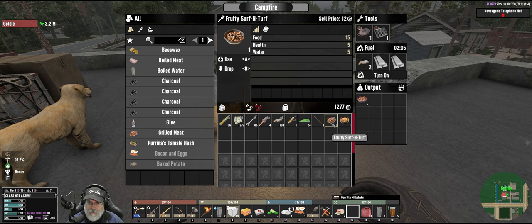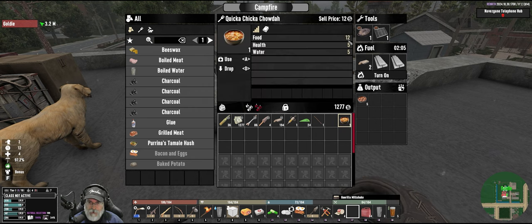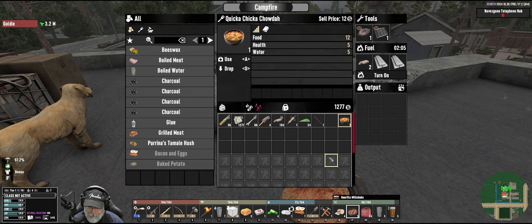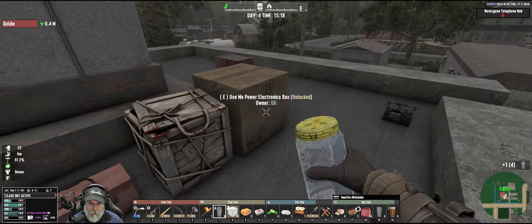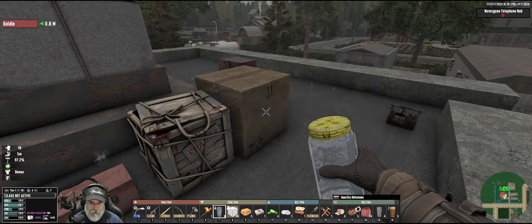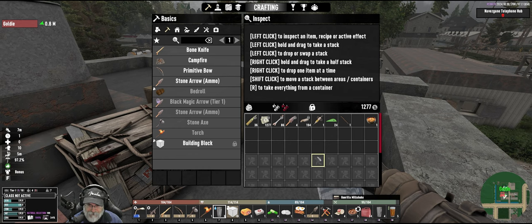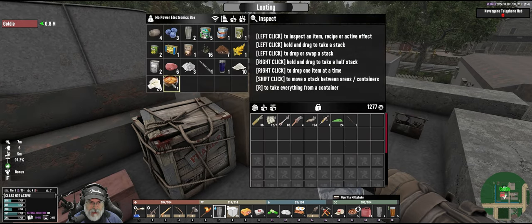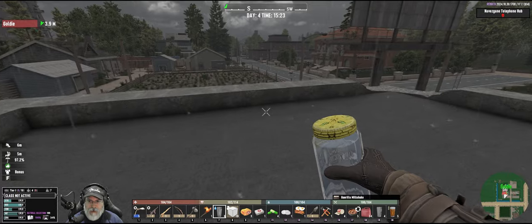This food will give us some healing. Let's eat the fruity surf and turf — gives us five health and 15 food and water. Quicker chicken is a little less. This is going to get us almost topped off. We'll save the ratatouille more for healing than for food. Let's also drink a water — we're in pretty good shape food and water wise. We'll save the quicker chicken chowder for later.